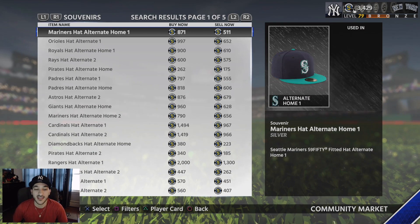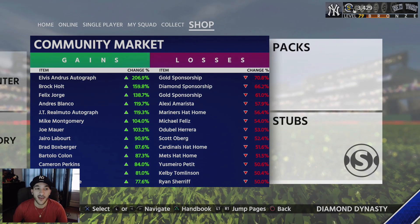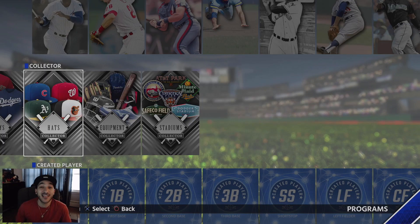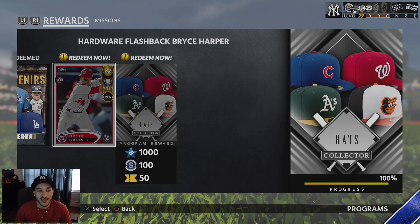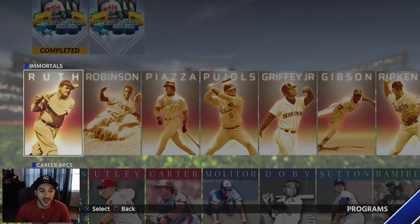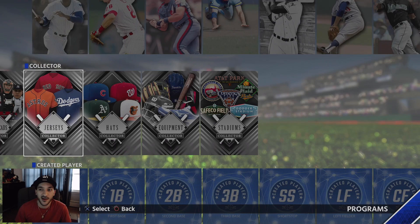You definitely need the hats — you're going to exchange them anyways, so you might as well get them out of the way, get all the hats, get that program souvenir, and then exchange them for players. Whenever you get any other hat you can sell it or make some extra stubs. We got the hat collection done, got David Price and Bryce Harper in the process — good cards but nothing crazy. Throughout this week we're going to work towards getting more progress done in the career arcs, immortals, and some team epics. I'm trying to get the jerseys done but we don't have that many stubs.